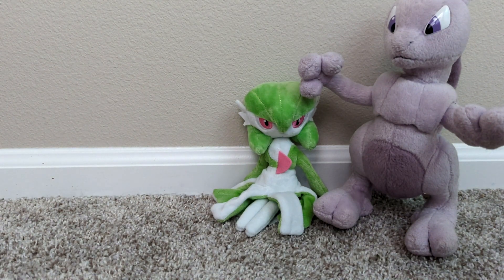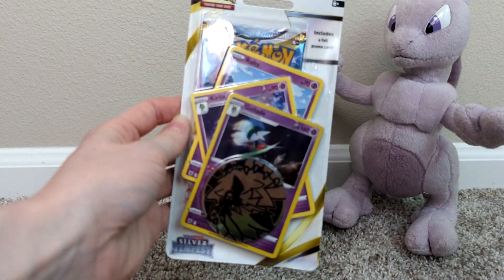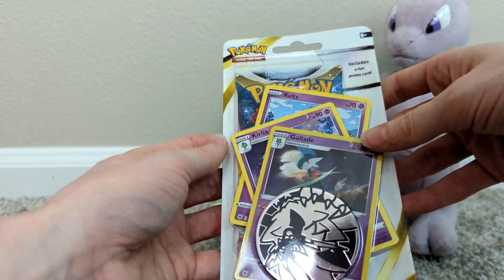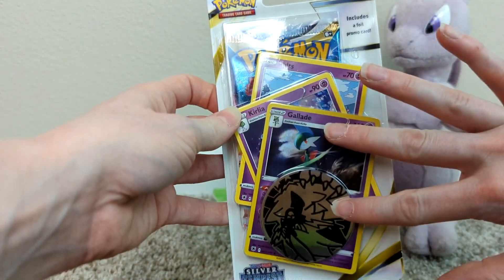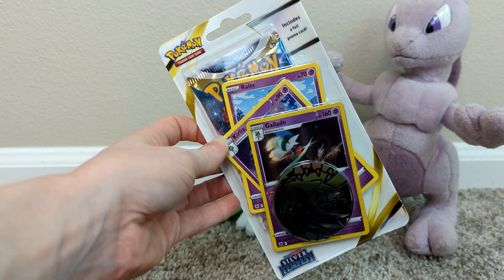Hello everyone and welcome to another blister pack opening series. Today we have my last blister pack from Silver Tempest — this is a Gallade, Ralts, and Kirlia pack which has three cards, a coin, and the booster. Let's just jump right into this.